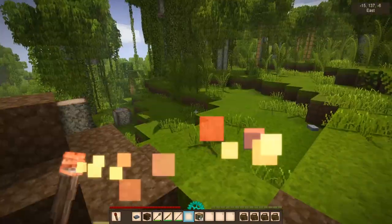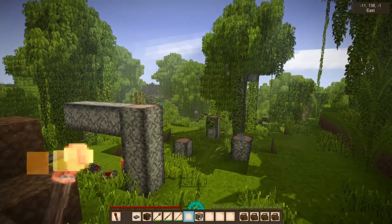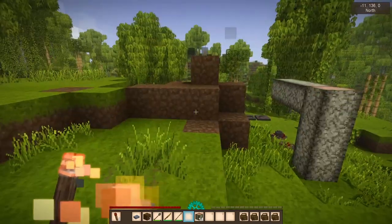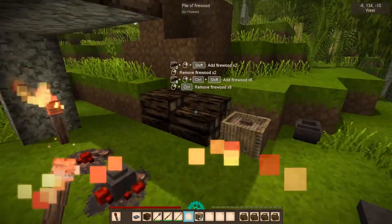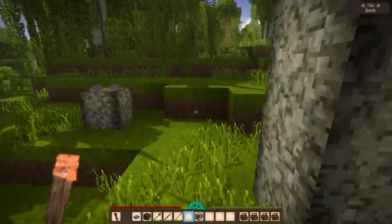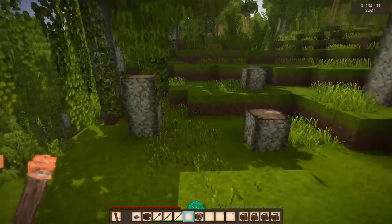We can get all excited and stick our 40 nugs in here - it still needs the charcoal but we got our 40 nugs. I am prepared to build myself a little house. I actually went into a creative world and planned out exactly what I want to do. But I should get some food first, right? I should get a little bit more food because this isn't going to last us very long.